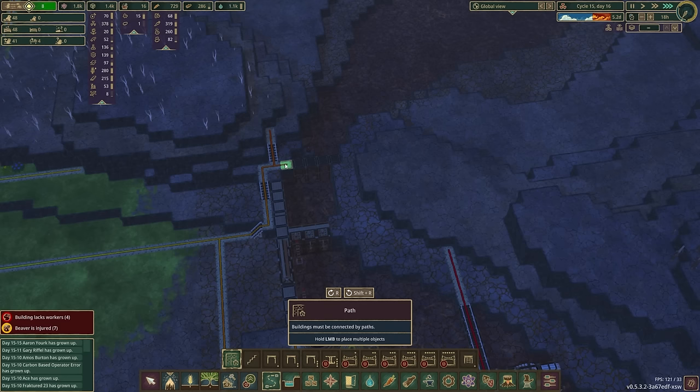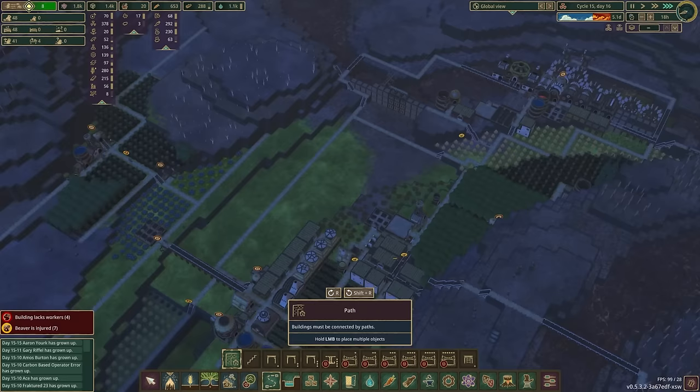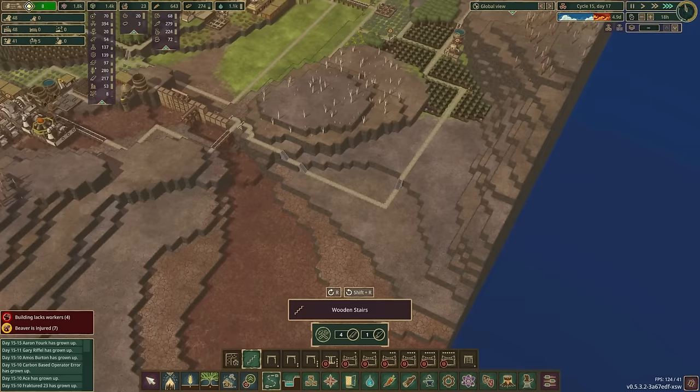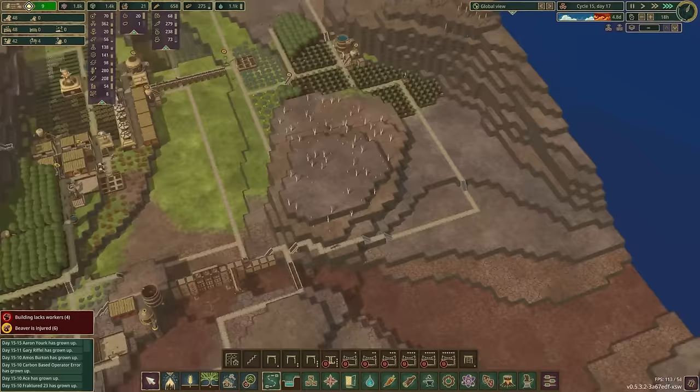So I guess what we could focus on now is actually getting all of this connected here. It's a little bit roundabout getting through here, but it is all connected. I'll just go ahead and have this come around the back, for no other reason than I can. We're going to want to have good access to stuff anyway. Having good access is nice, and we can have other things that are useful back here as well.